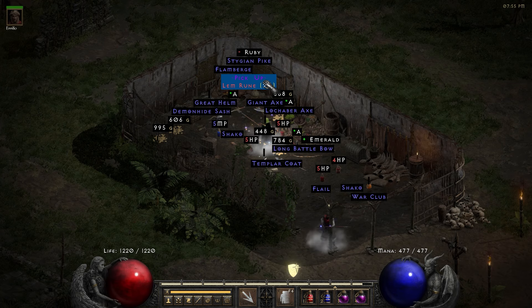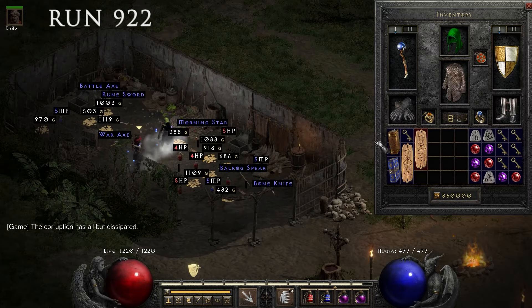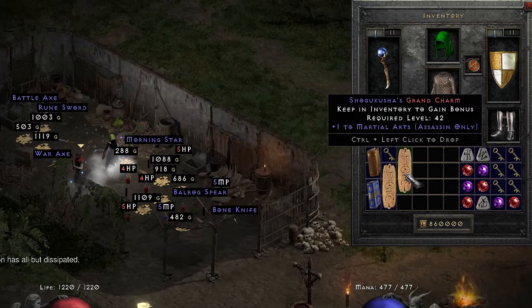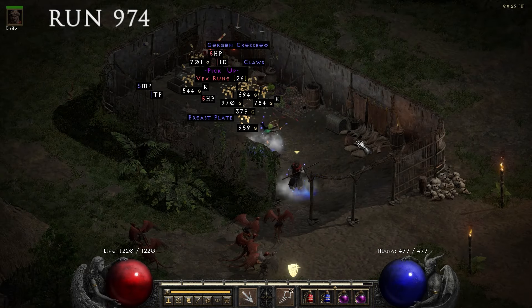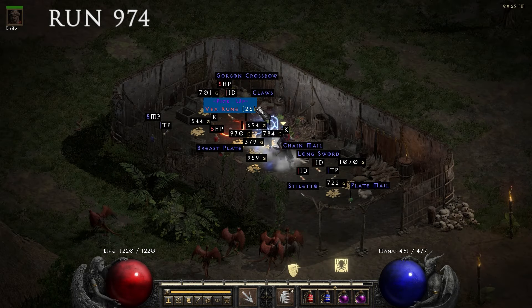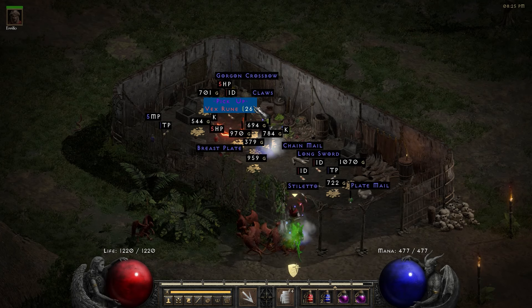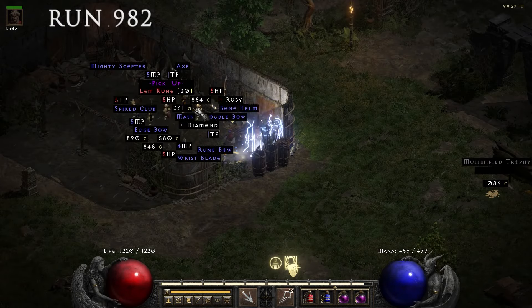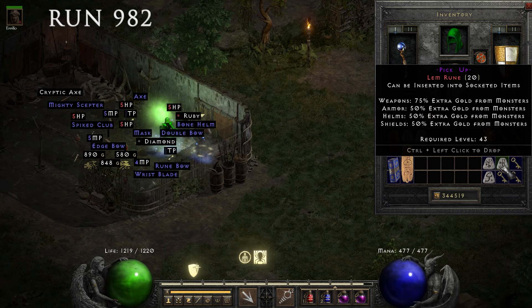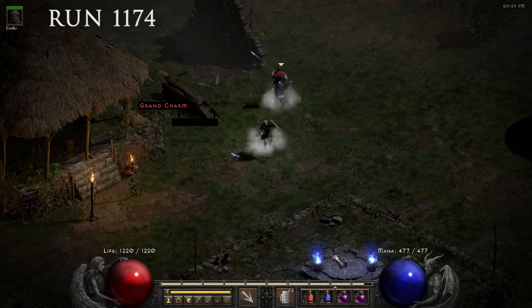This was the point in the day where it started to get very hard — I had been running non-stop for many hours. But I just continued the grind, and at run 922 a martial arts skiller grand charm dropped. Diablo rewards persistence, because at run 974 I found yet another Vex rune. Only 8 runs later another rune dropped, but unfortunately it was just a Lem rune.